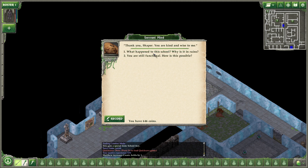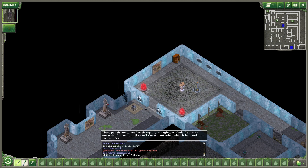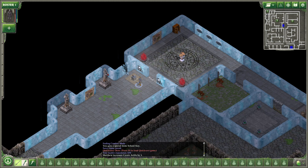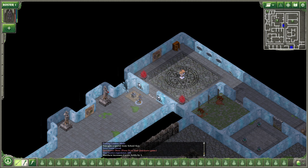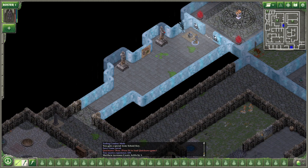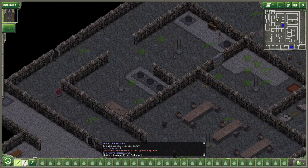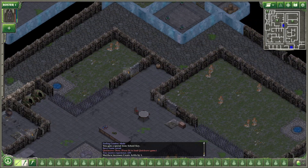I wouldn't want to cause you any trouble. Thank you, Shaper — you are kind and wise to me. Alright. So, we have completed the Shaper School — no, we haven't. There are still places to open with living tools and we have to pick one. I would probably pick in this area, although this area down here is a storage room as well.